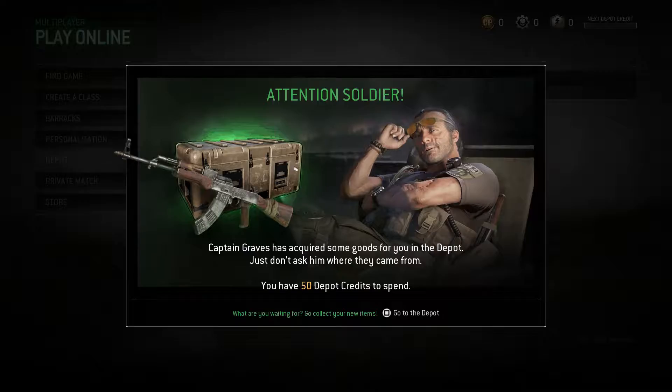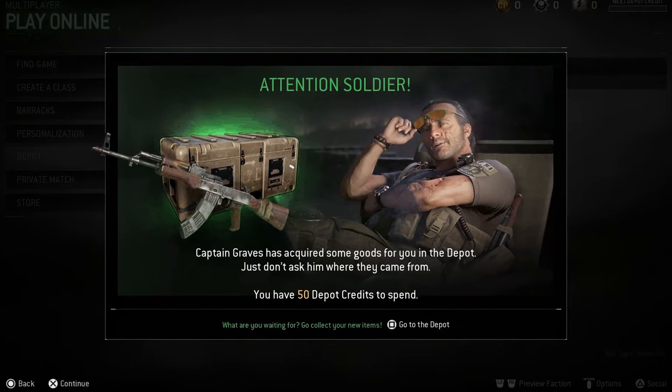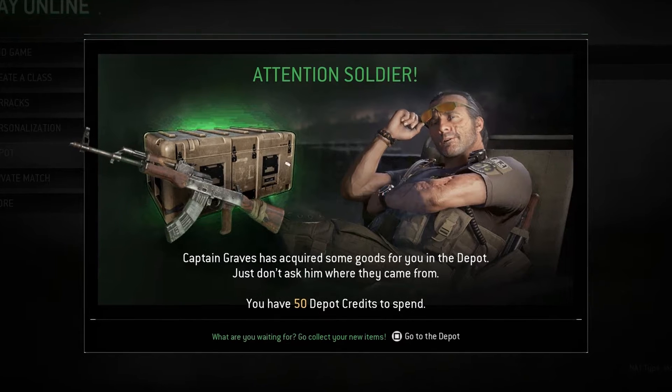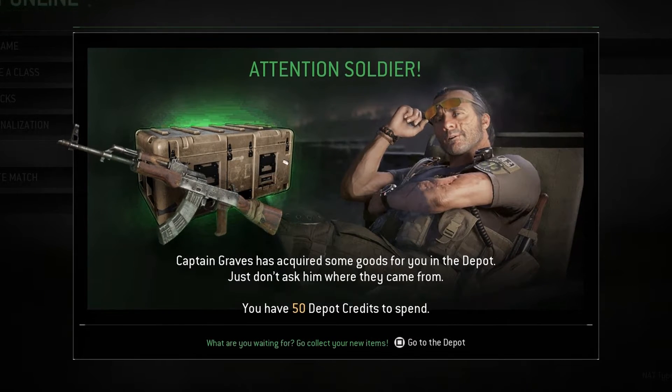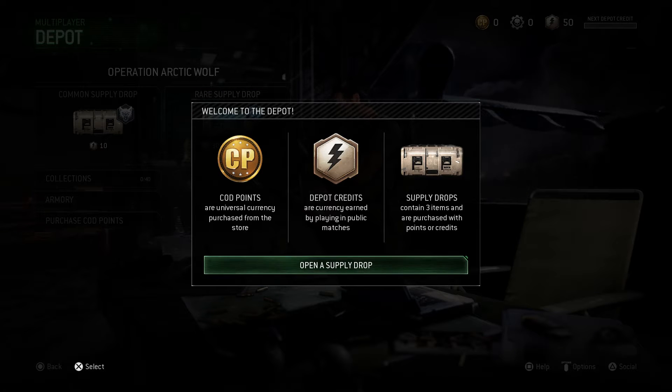Alright guys, so right as we go into multiplayer, we automatically get a message from Activision saying Captain Graves just acquired some goods for you in the depot. And they also give you 50 free credits to use in Supply Drops. Here is what the Weapons Depot looks like in MWR Remastered — I think they made it look really good. I even think it has a COD4 feel to it, which is pretty cool.